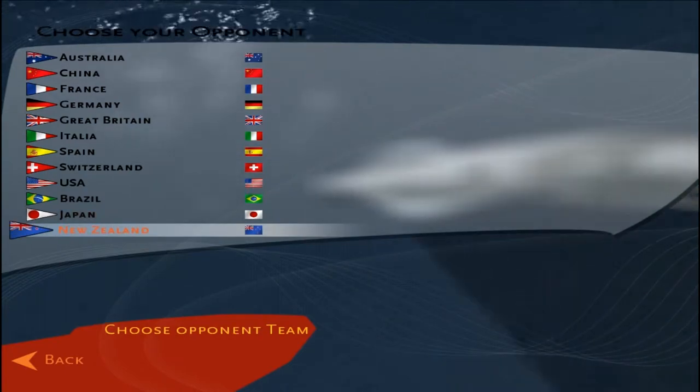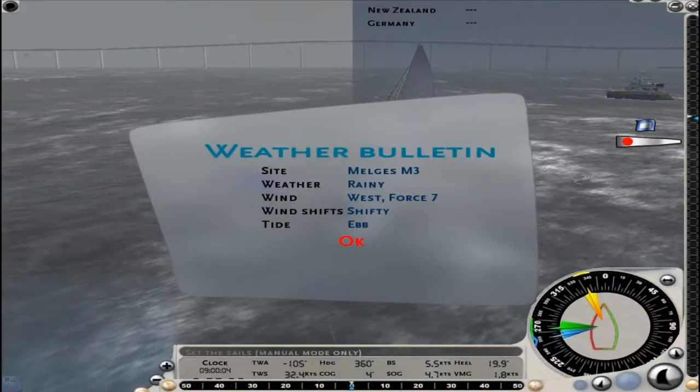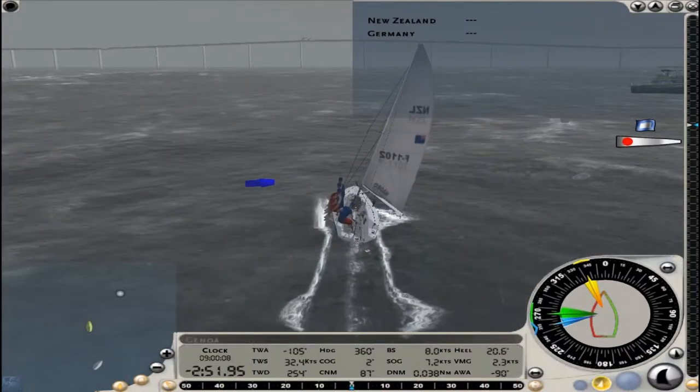Here I'm just going through the screens, selecting my boat as a New Zealand boat and Germany as my opponent. Now it'll do the loading screen and show the weather conditions. As you can see, it's rainy — it's west course 7 with shipping winds. I imagine I'm going to win this rather easily, not because of my great skills, but because artificial intelligence just doesn't do real well.